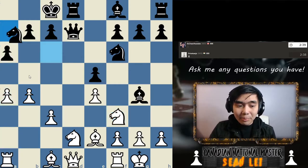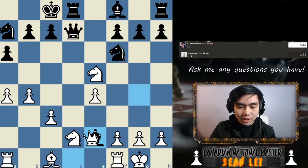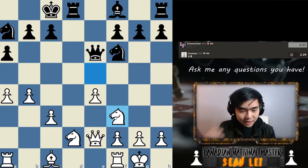a6 is not a move you want to play because this just gives me tempo and now this just gives me this pawn. I guess we just capture this way — it's fine, we don't win anything more. Do I want to play f4 or do I want to just move the knight back? Let's just move the knight back, let's play simple chess.